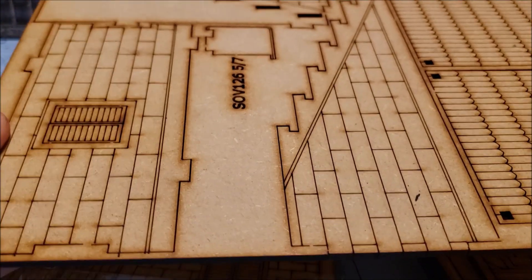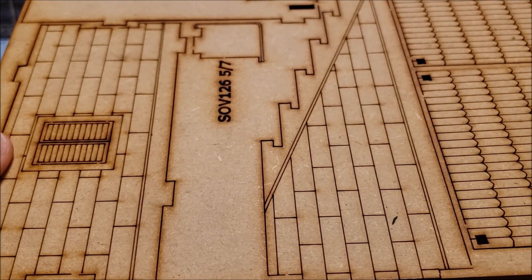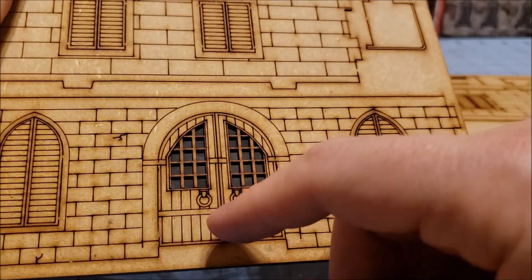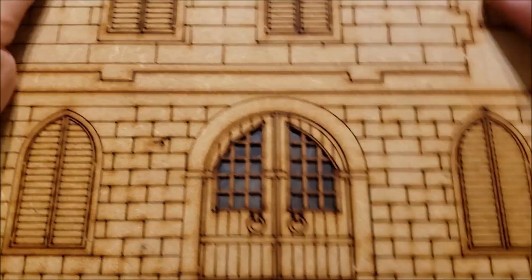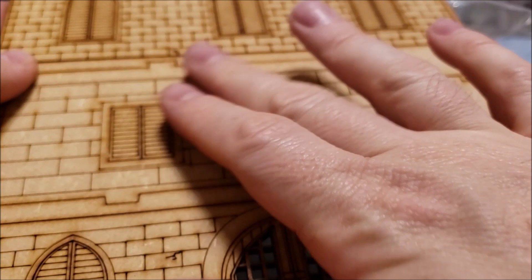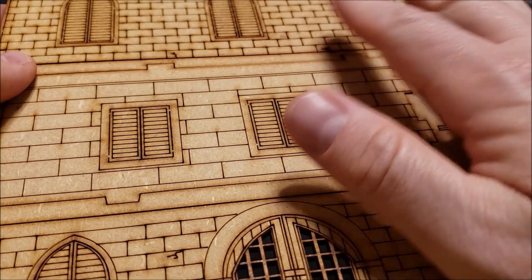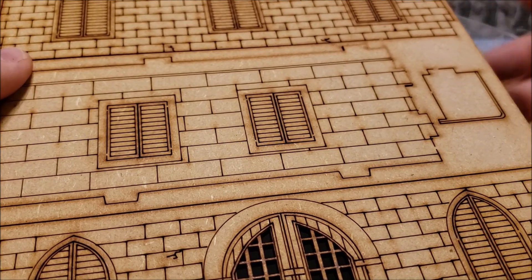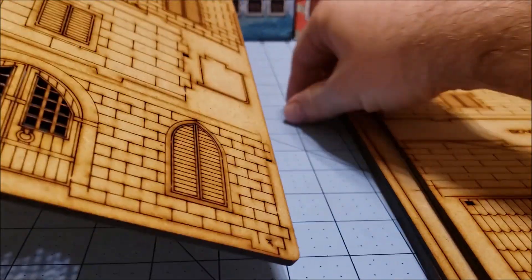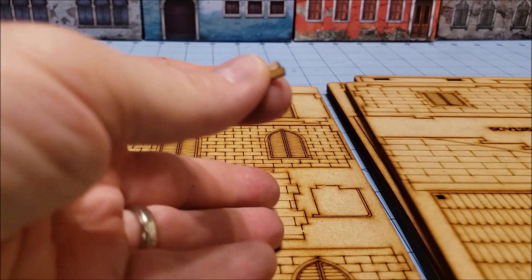Tabletop Combat, the makers of this, have been doing MDF terrain for a while. Ever since they picked up the rights to Carnavale, they've been building more and more complicated and elaborate terrain, and this has got to be one of the funkiest and most fabulous they've done so far. I'm sure it'll look really nice even unpainted, though I always worry that spray painting will take away all that texture detail. If you've built any of this stuff, let me know how it turns out.